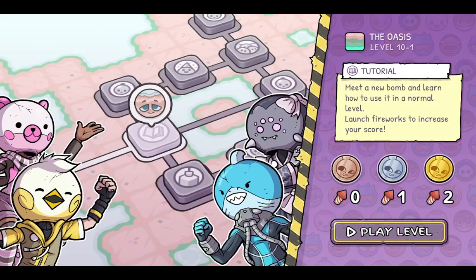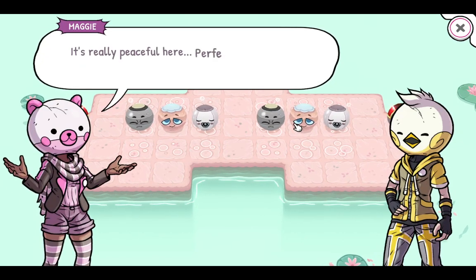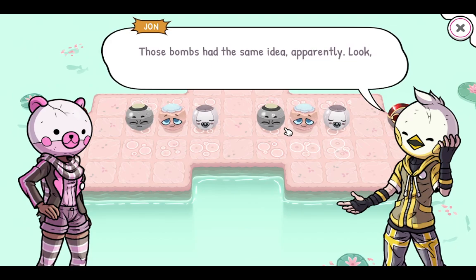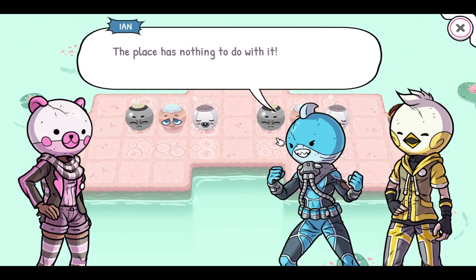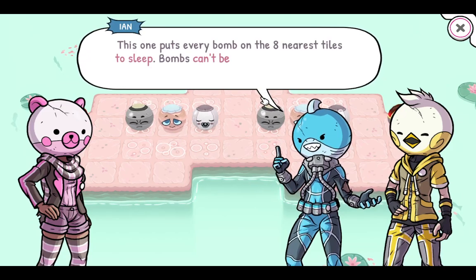Welcome back to Bomb Club Deluxe. Let's check out another bomb type in World 10. This is a very pink oasis. It's sleeping — it's affecting the sand bomb.